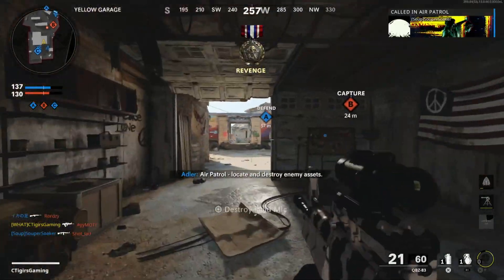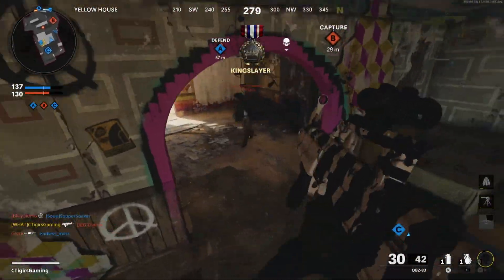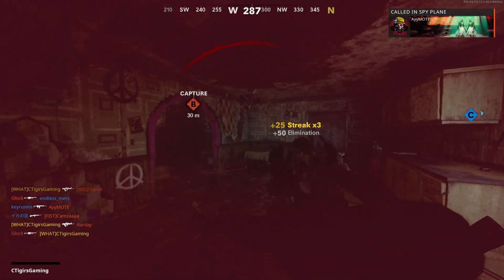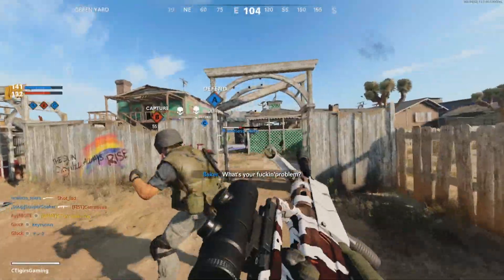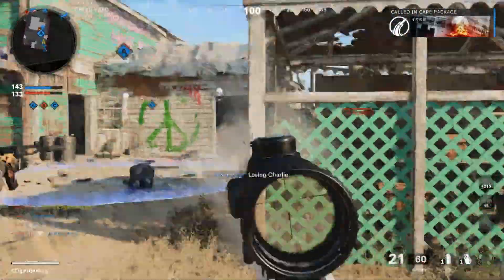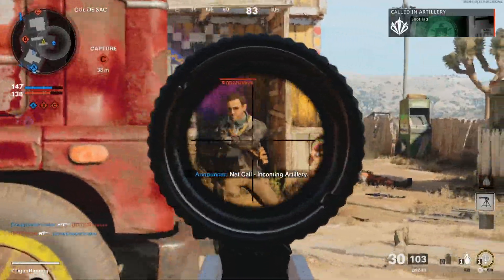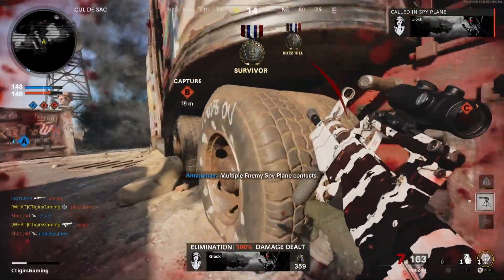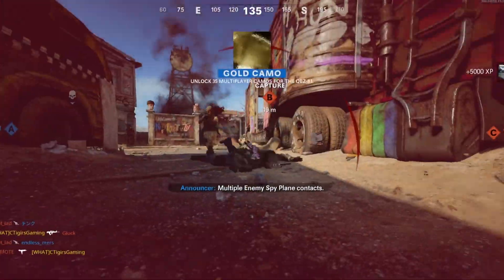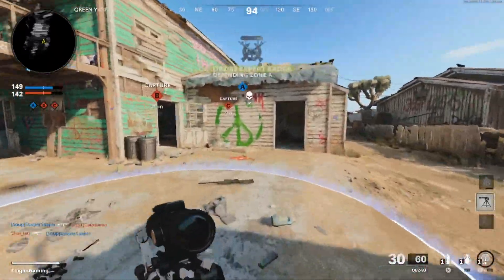Come on double kill - anyone, anybody - boom! Is that a double kill? Please be a double kill! Okay, still no double kill - just one more double kill is all we need and we will finally unlock the gold camo on the QBZ. That's a kill - come on - boom, there it goes! Is that gonna be gold? Yes! There it goes - gold camo, let's go baby!